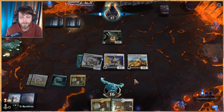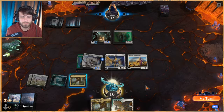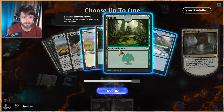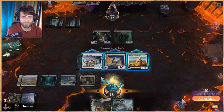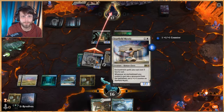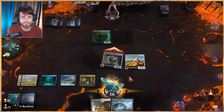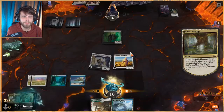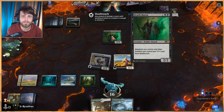We deck-thin and grab a blue source. Unfortunately the opponent plays Death Baron, which gives all zombies deathtouch. We attack and they block — I forget that Death Baron grants deathtouch and should have used Life's Bounty to give the creature protection from black instead of white. That was 100% a mistake. Death Baron is a very powerful card in the Zombie deck.